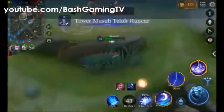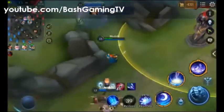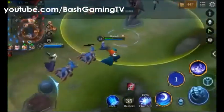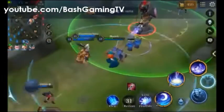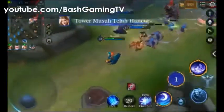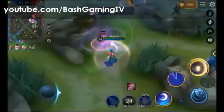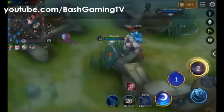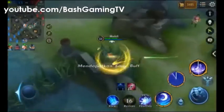Di sini observer kita itu ada Alice. Lebih enak juga buat kabur kalau skill 2-nya Alice digunain. Jadi enaknya observer sama Alice kayak gitu — lebih enak buat kabur.